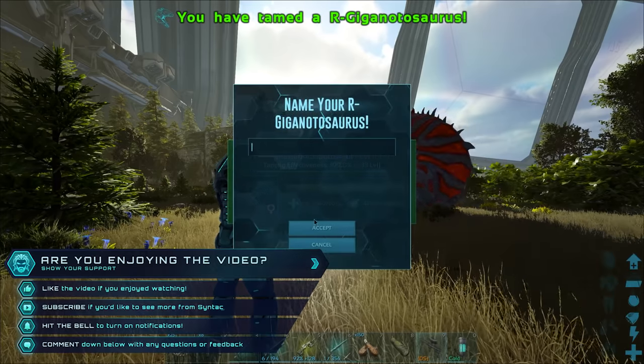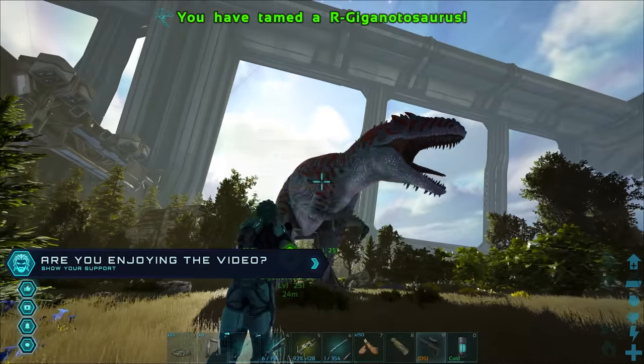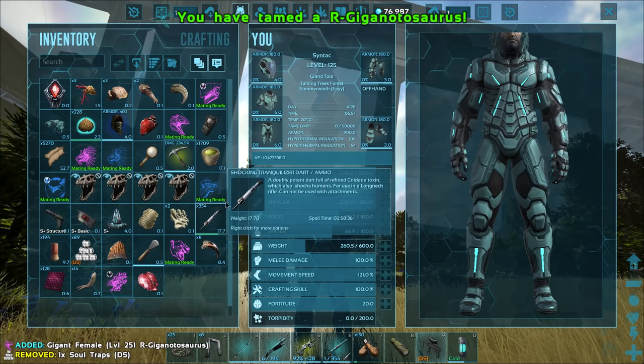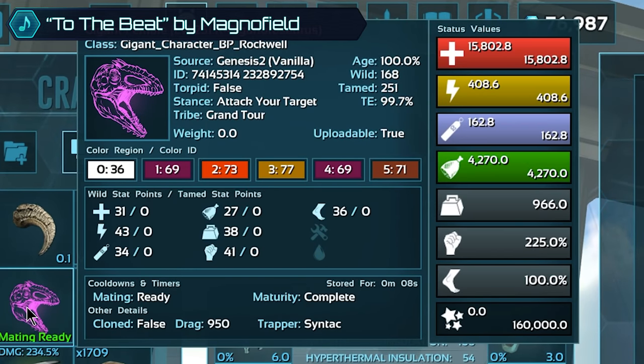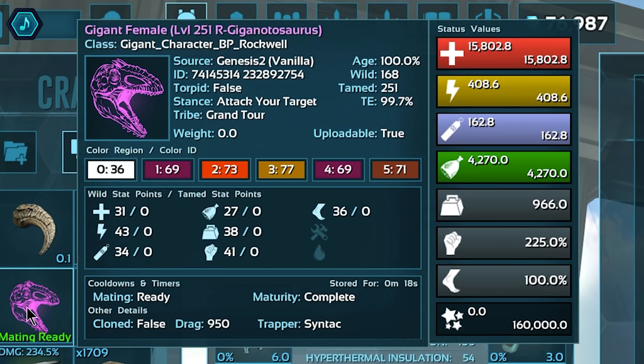Go ahead and hit the like button if you find yourself enjoying this one. Let's check out the stats on this one - not very good, very average actually. 43 points into stamina is not the worst but it's not going to make a huge difference on the giga. 41 points into melee - not great, we could get a whole lot better than this, but it's a good start.